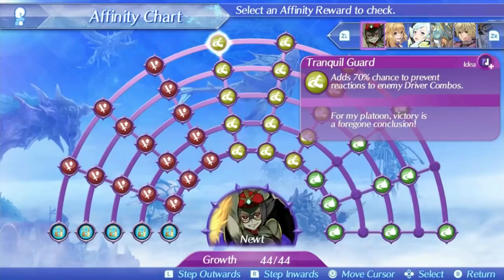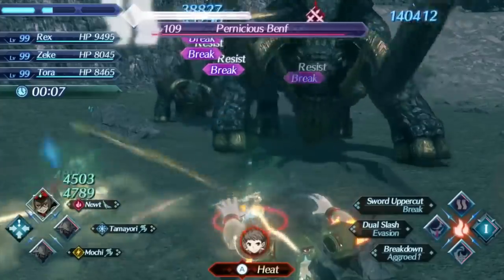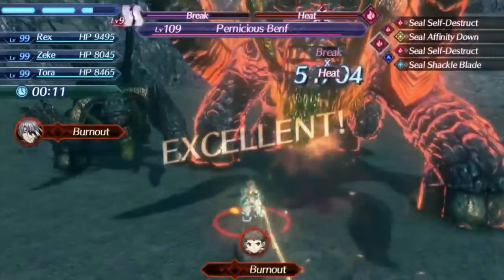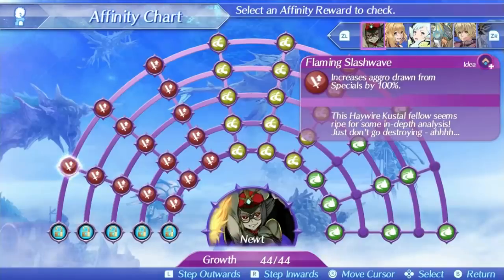Let's take a look at her specials. Newt's level 1 special is Flaming Slash Wave. It is a single-hit, ether-based special with pretty fast speed. The positives basically end there. The damage ratio is the standard average you may expect — 300 at level 1, 468 at level 5, and 480 at max affinity — and the bonus effect is just increasing aggro gain, which isn't really all that great over a damage increase. If it has any positives, it is a fast special for a quick-fire combo, but it's not really all that great outside of that.